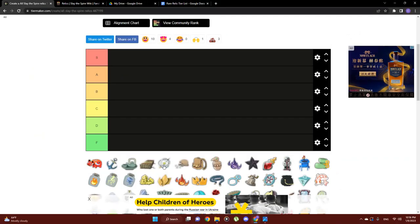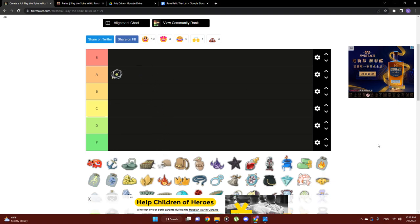First up we have Astrolabe, which will transform three cards and upgrade them. I'm going to take Astrolabe and throw it right up at A tier. I think this is something that I know myself, I definitely slept on for a long time. It's not the 'oh my god' moment like Sneko or Runic Pyramid or the exact perfect fourth energy relic. Astrolabe is not a sexy, exciting relic, but I think it will immediately improve your deck.